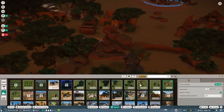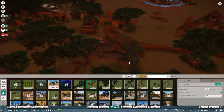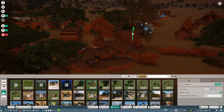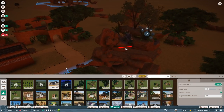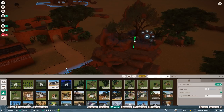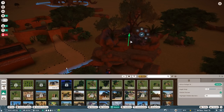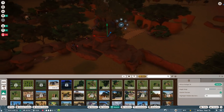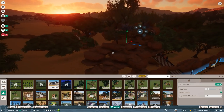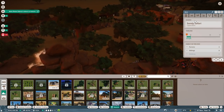I wonder if I can put some of these really cool foliage things up here — maybe on top. That would be a little op, like 'oh yes, of course protea flowers grow on top of this extremely large cliff.' Yeah, that would be a little silly — but it'd be so pretty! Oh, Bim is about to mature. We'll go ahead and put Bim up on the animal trade center.